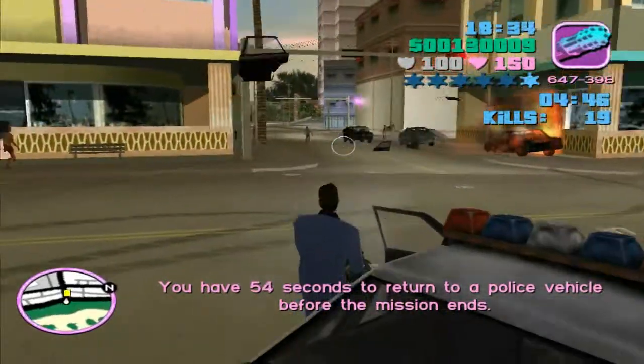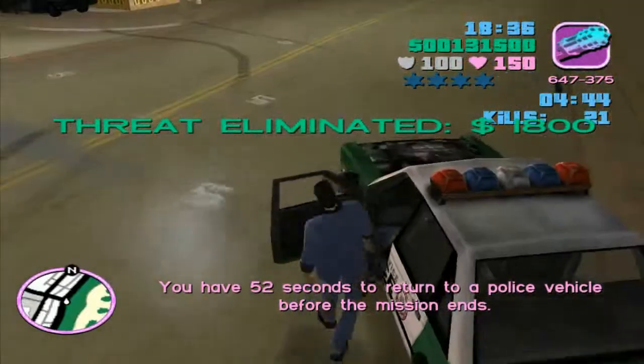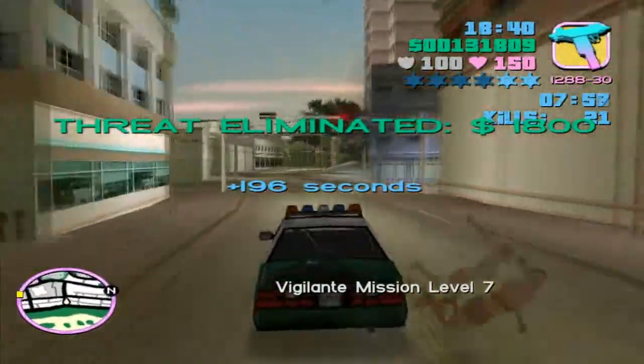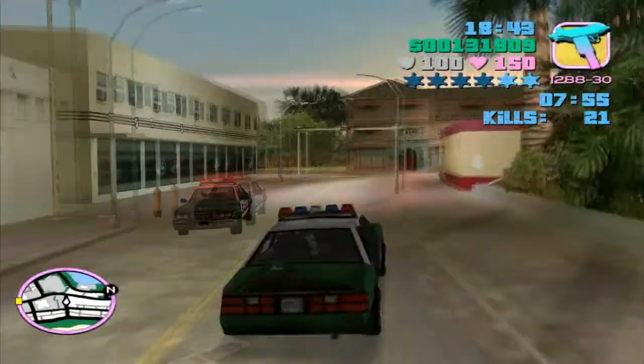We can just possibly kill this dude and this dude. Yes, good work. So we now have two stars - we've got to go make a stop off at the clothing store and we just repeat this ad nauseum.